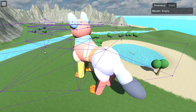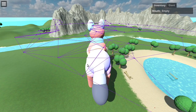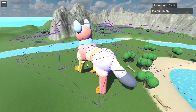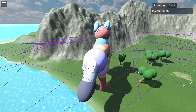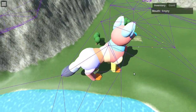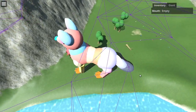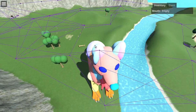I've added dynamic recalculations, so if an object gets in front of one of these points, it breaks the connection. Let me try to demonstrate that. There we go — the tree has blocked this path right here.